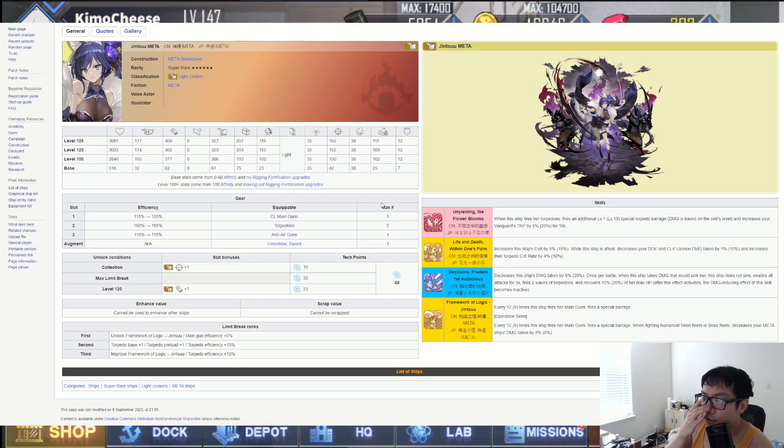On gear efficiencies: 120 on the light cruiser gun, 185 on torpedoes — that's really really big — and 115 on anti-air. So high torpedo, high anti-air, similar to her original form, maybe a little lower on anti-air but definitely up there on torpedoes. As a light cruiser, she also gets plus one torpedo, which is very nice.